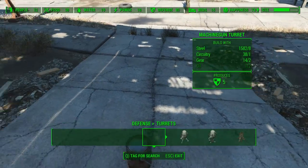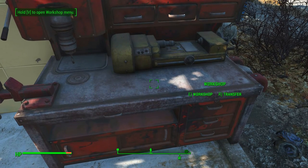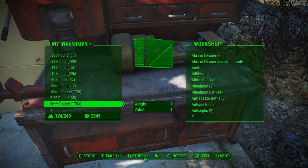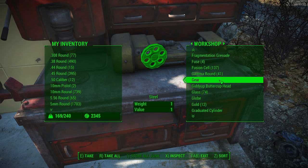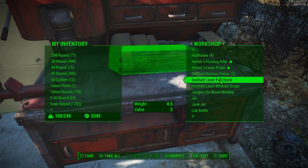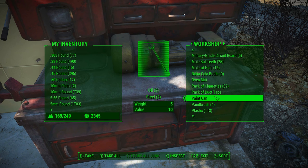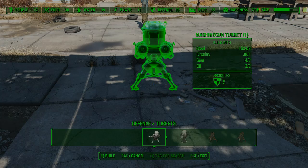Number 2: Junk items stored in the workbench count as if they were scrapped. I've wasted far too much time dropping random pieces of office furniture on the floor, going to the build menu and then manually scrapping them. As it turns out, you can simply use the deposit junk items key — T by default — while interacting with your workbench, and you're done. The items still appear as if they weren't scrapped, so you'd still see something like 'office fan,' but if you needed gears, your office fan would instantly get scrapped and you'd get your gears. Easy and simple.